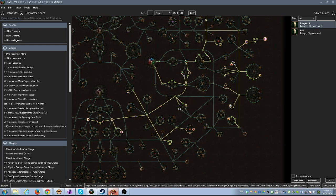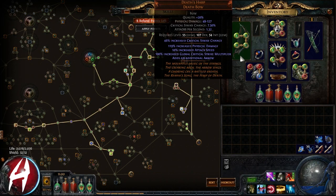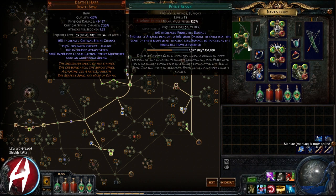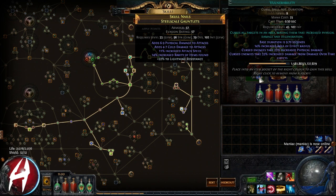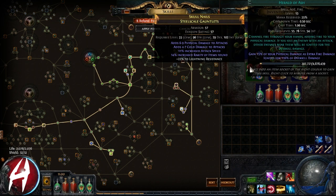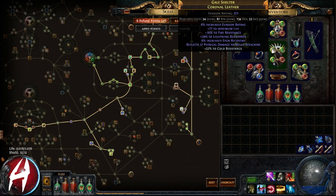Let me give you guys a quick peek at the gear. We ended up buying this bow for about five chaos — it has Puncture, Physical Projectile Attack Damage, Point Blank, and Trap. This is what I use for my single target, and I curse with Vulnerability so it's really potent. We use Rallying Cry for AoE damage and mana regen.